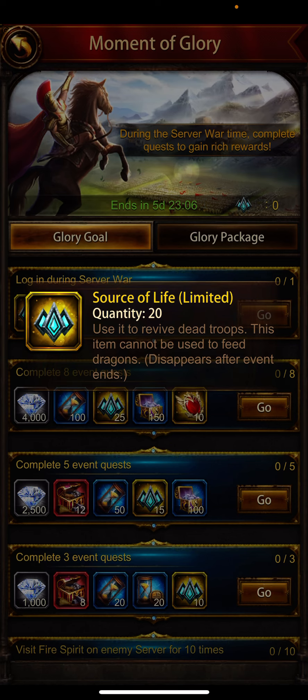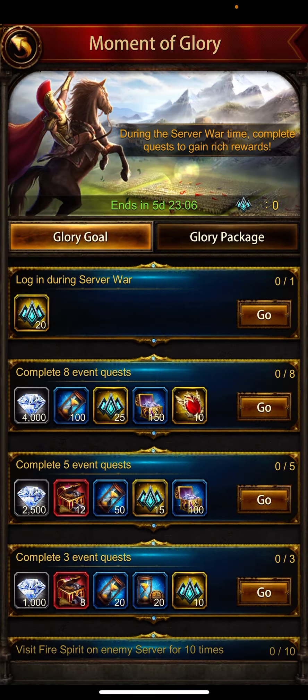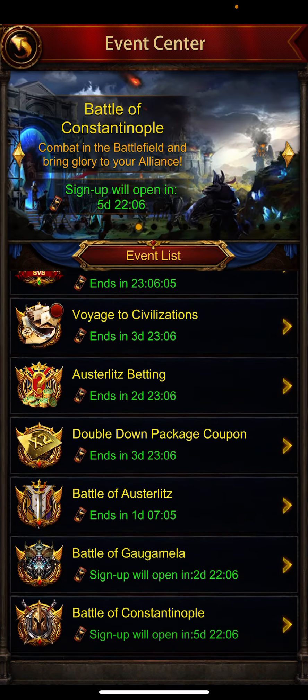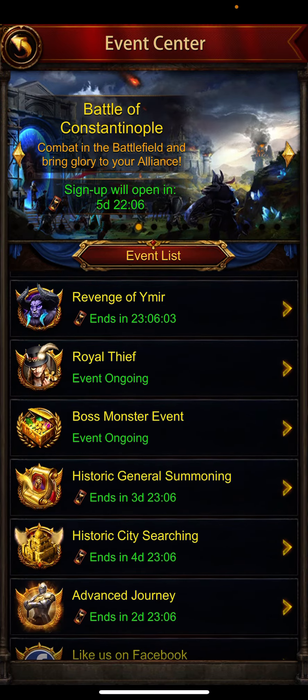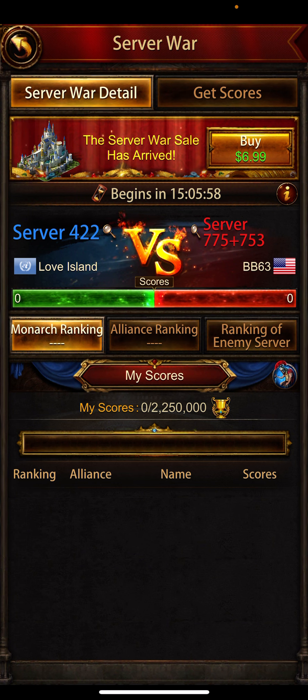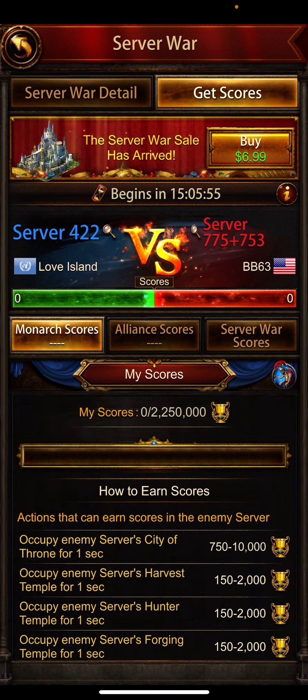Hello guys, welcome back to my channel. In this video we are going to discuss the new event 'Moment of Glory.' This is a server war event with free rewards of Source of Life. I'm not sure — you need to complete eight event quests. When I click the Go button, it takes me to the enemy server. These eight event quests appear to be quest chests, like clicking on the server wall.